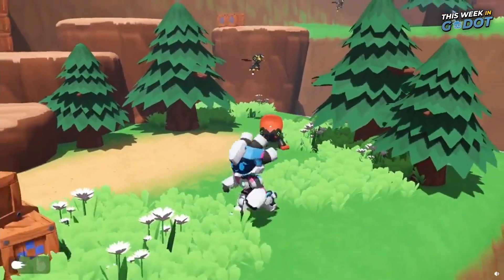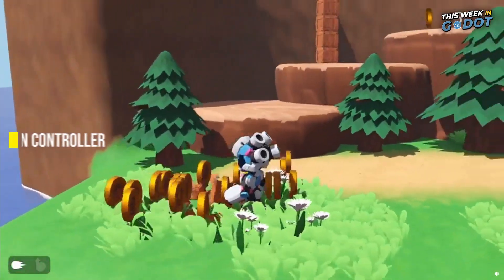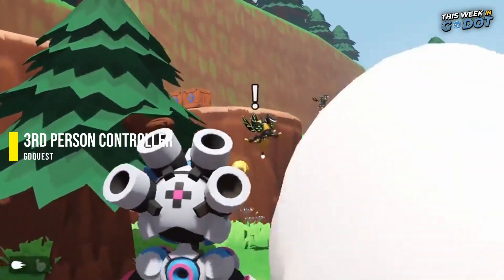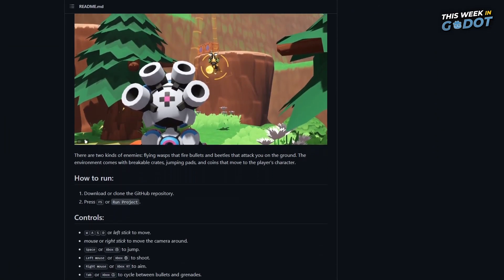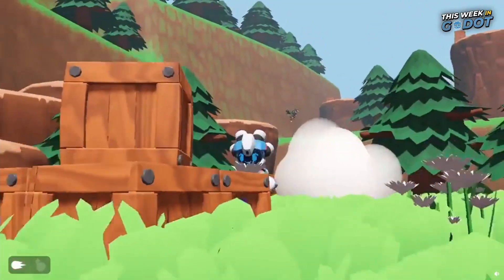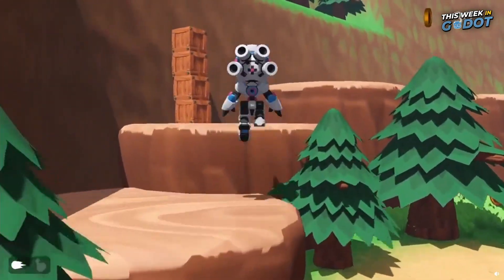Number 8. Nathan from GD Quest brought Christmas a little early this year with a free open-source third-person character controller for Gato 4. Based on classic 3D platformers like Jak and Daxter and Ratchet and Clank, the controller is ready to plug into your Gato 4 project with jump, attack, aim, and swap weapon abilities built in. You can grab the free source from GitHub.